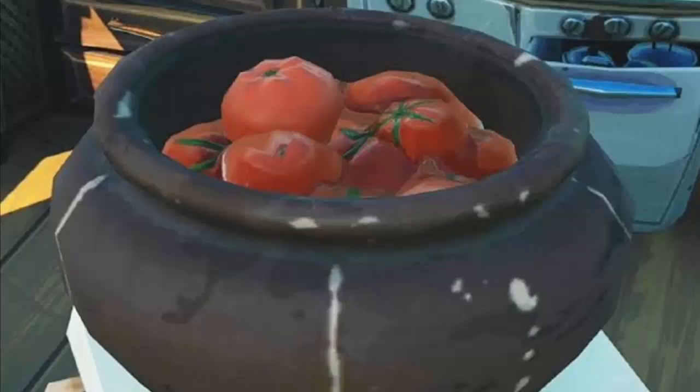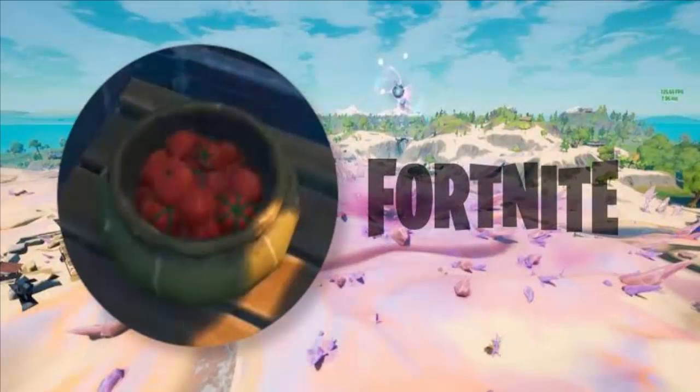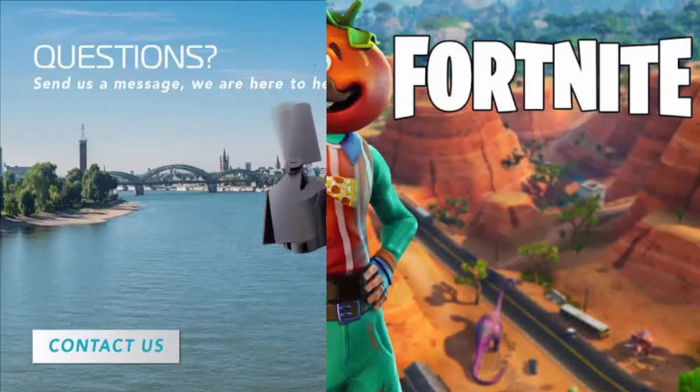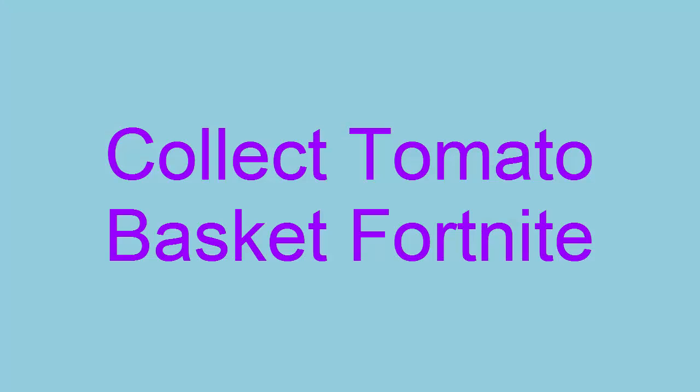The Fortnite Week Four challenges will be available at 2 PM. Although there's no free cosmetic, players will have the chance to level up their Battle Pass or aim to unlock the Enlightened skin style for all Battle Pass skins, similar to the foil skin they had last year. Now, on to collecting the tomato basket in Fortnite.